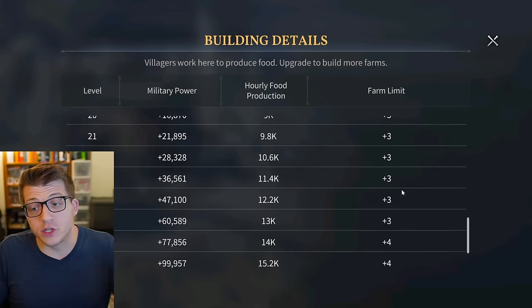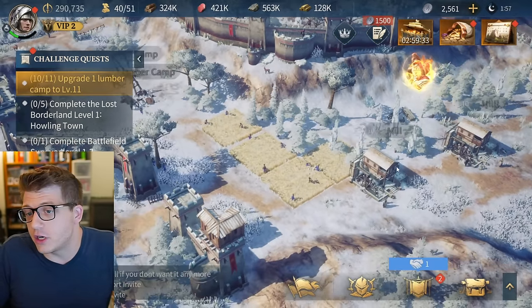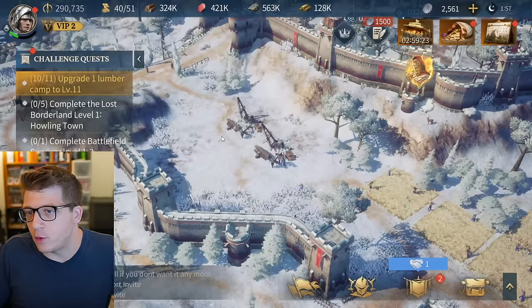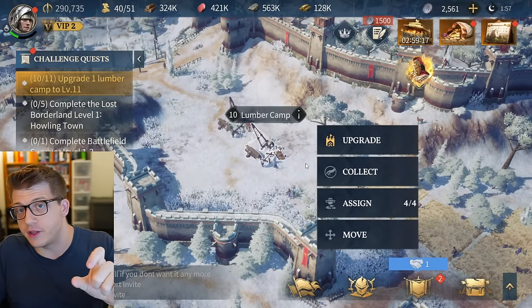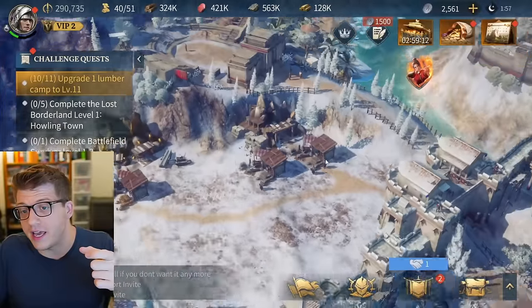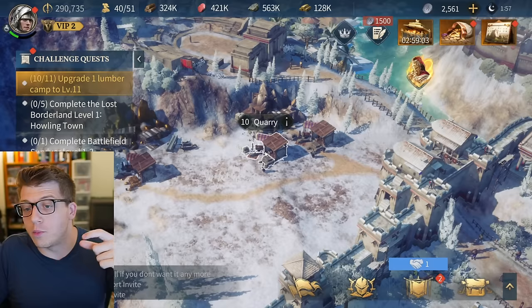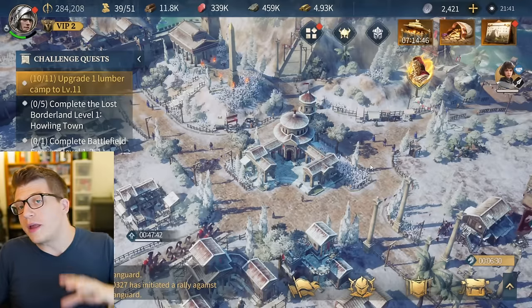Increasing the level of your mill also increases the number of farms you can have in your city, and the more farms you have, the more villagers you can assign to them, which means more food production. This applies to the lumber camp as well - upgrading to level 10 goes from three to four villagers at the camp. The same is true for your gold mine and quarries, and that number will likely continue increasing with higher levels.